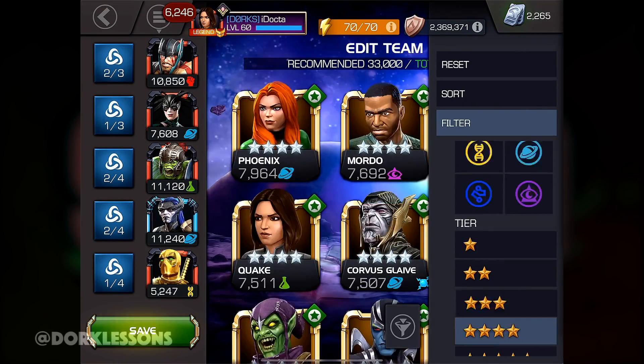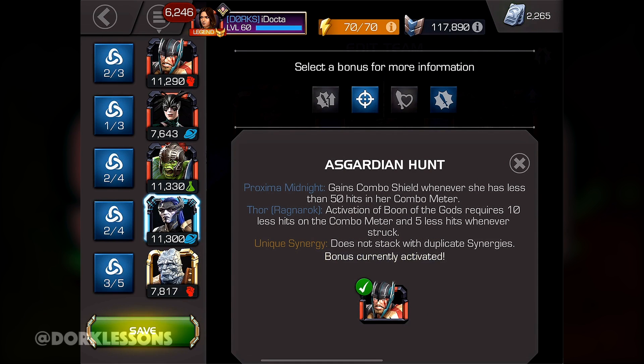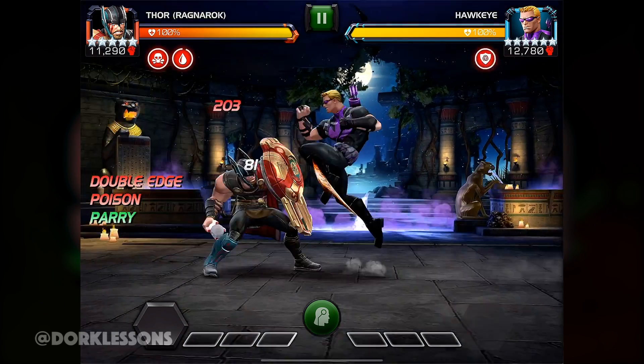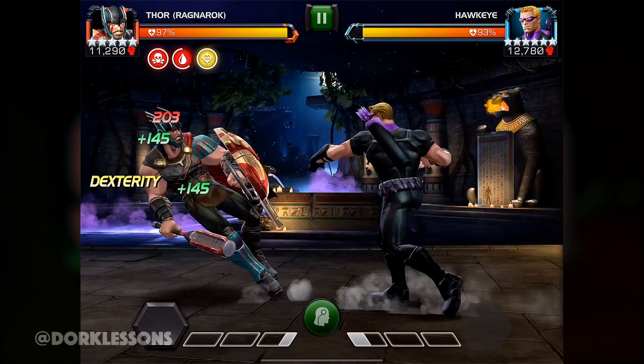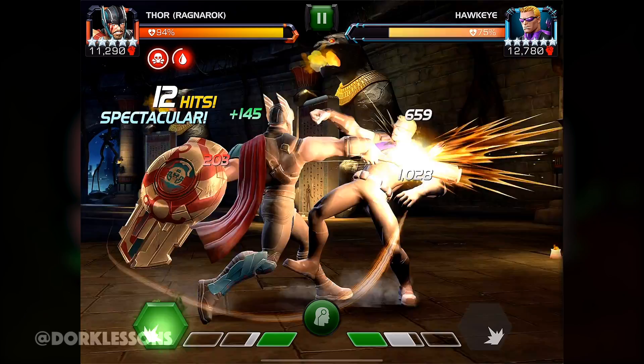When I'm not using suicides, I like to jump in and use Proxima Midnight and Korg. When you use Proxima, Thor's activation of the Boon of Gods requires 10 less hits, which means instead of 40 you're down to 30 — which really, really comes in handy. And if you're using Korg and you happen to have your opponent in the corner, you gain 15% attack rating and a 20% fury buff for 8 seconds when using a medium attack to end basic attack combos while their opponent is pinned against the wall. Here in the example I'm pushing Hawkeye over to the corner to get that fury and extra damage, and that damage does last through your specials.